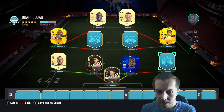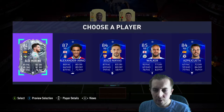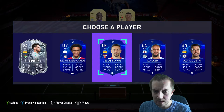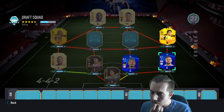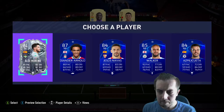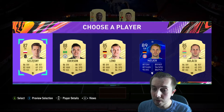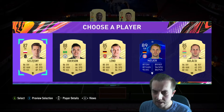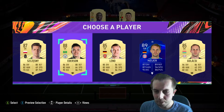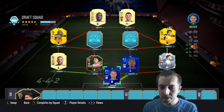Hopefully we get Mendy or Digne... Jordi Alba — which is actually perfect to be honest. Jordi Alba goes in there perfectly, seven chemistry isn't too bad. Then we get Freeze Moreno — a few options here: Moreno, Navas, Kyle Walker. I'm reluctant to take a Premier League player because I don't want to go into another league with no links, so let's take Moreno. He does get a link if we can get a La Liga keeper — we don't, so that's not ideal.